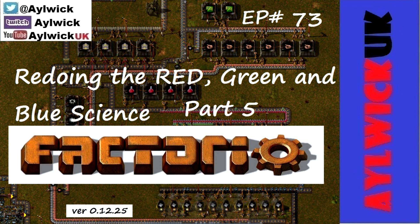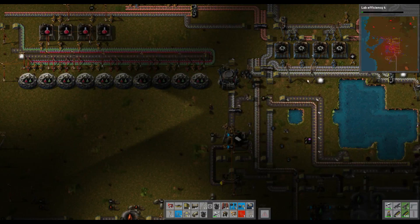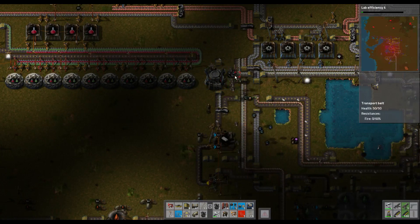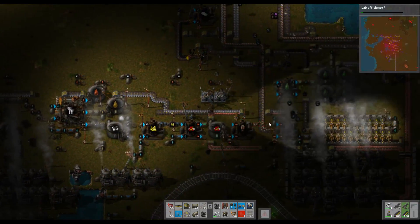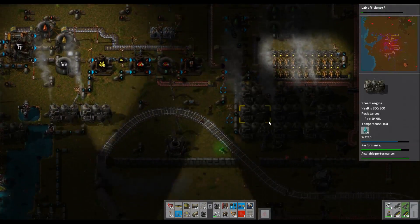Welcome back to Factorio. Good news is the green circuits are doing very well now, so is the red. Even some of the iron is coming out of these long distance tanks.